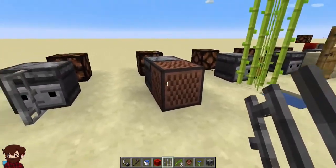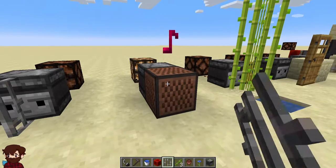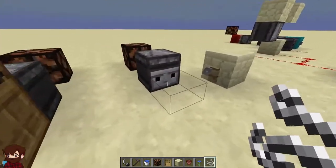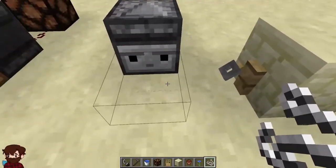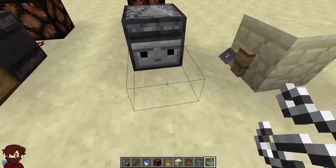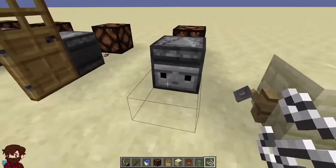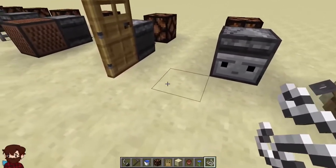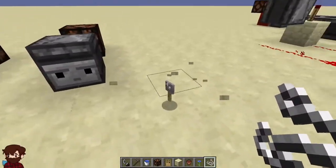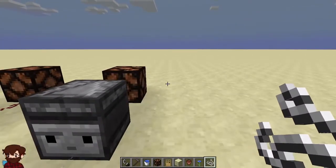It can also detect when you play notes on a note block. It also detects if a door is opened or closed. It can also detect if a tripwire is tripped even if the tripwire itself isn't connected to tripwire hooks. In fact, if you break both tripwire hooks and walk through the tripwire, it will still send that signal.